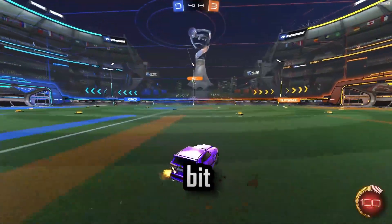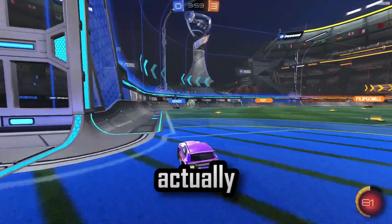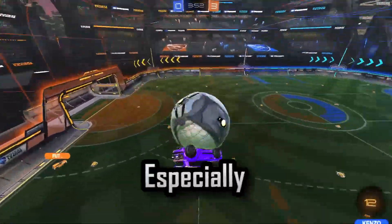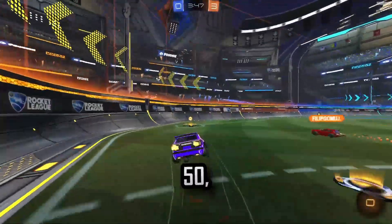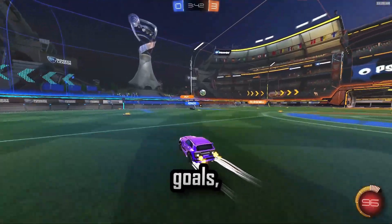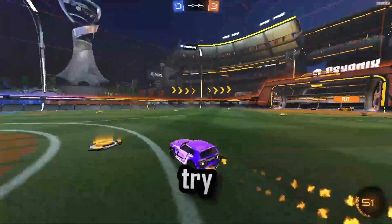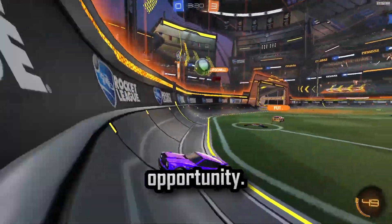Gold is where it gets a little complicated, because for some gold lobbies there's actually a decent amount of game sense being applied. So what I would say is start to rotate back. Don't just keep going for the ball, especially if you're playing twos or threes. Make a challenge and then rotate back. You don't need to keep chasing because they're golds, not SSLs — eventually they're going to make a mistake. So just sit back, wait. Maybe they'll overcommit, maybe they'll try to aerial and miss, leave the net open. You just wait and seize the opportunity.